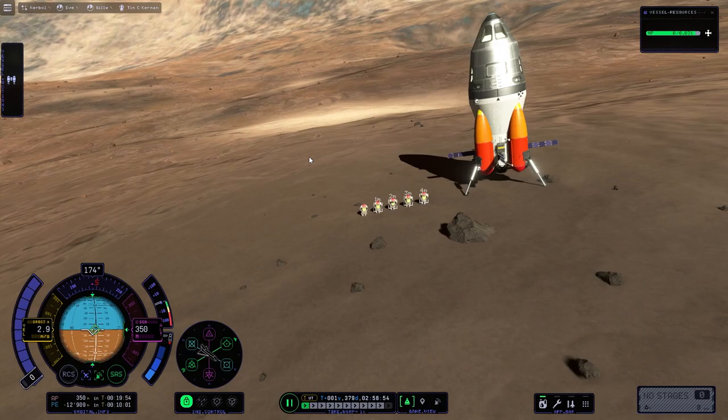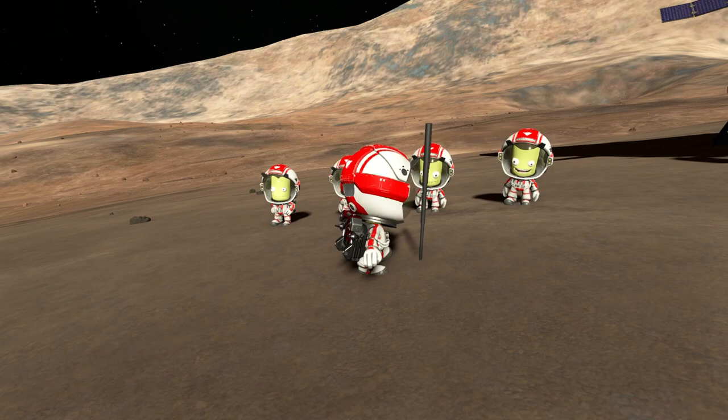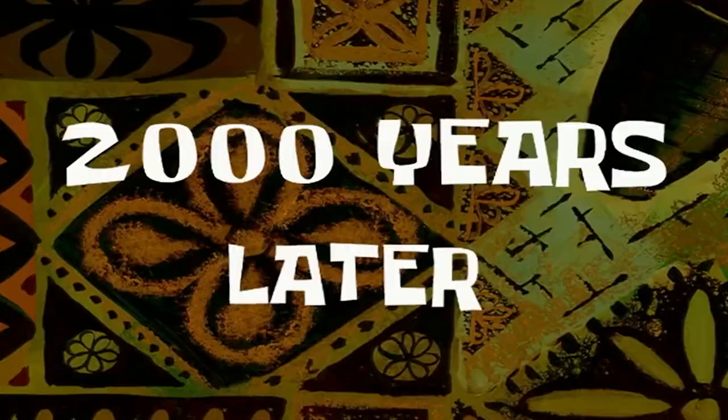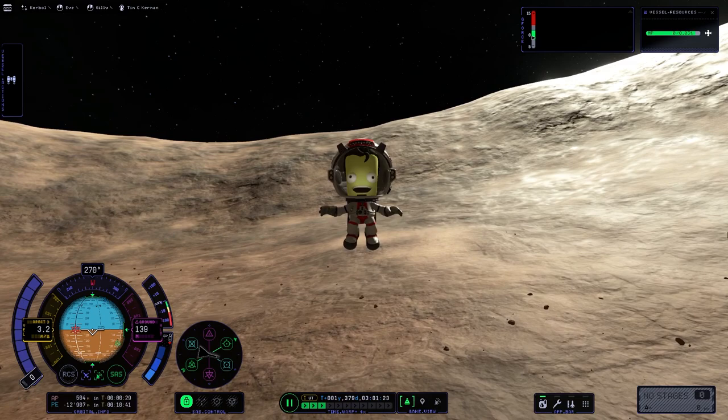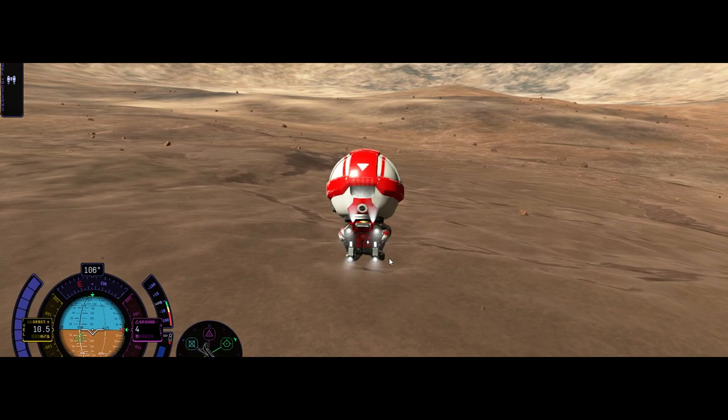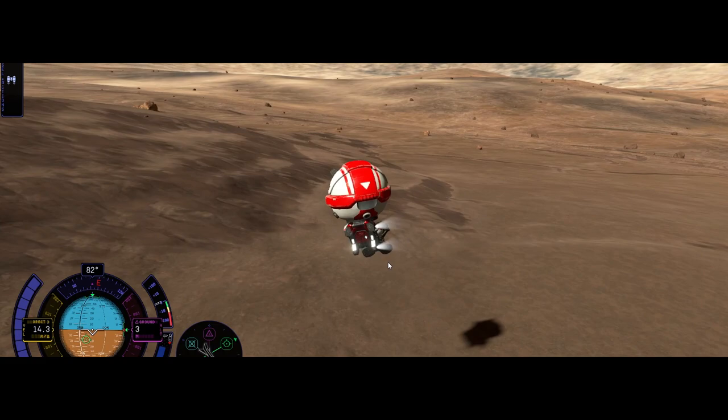Point number four: the surface looks absolutely amazing. Let's get the Kerbals out. The next point is that EVAs are so much cooler now — there is way more to do than just planting a flag. Jumping on Ghillie is really fun; we are still going upwards and upwards. There is also a really fun thing you can do other than jumping, which is trying out the EVA pack and doing crazy parkour along the ground.